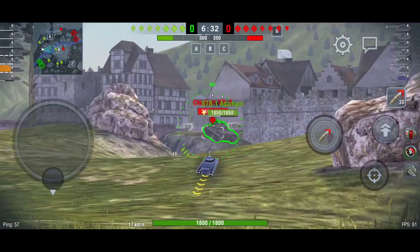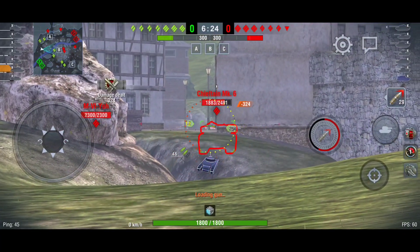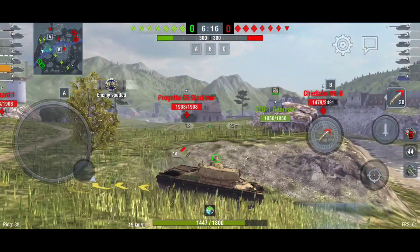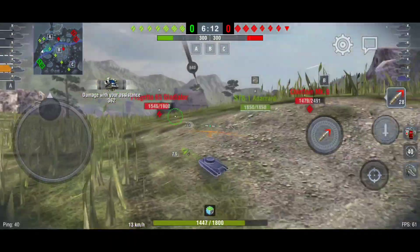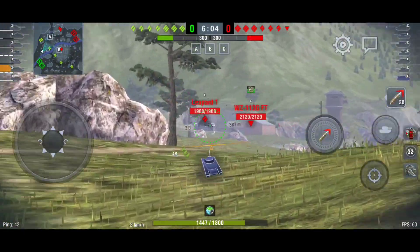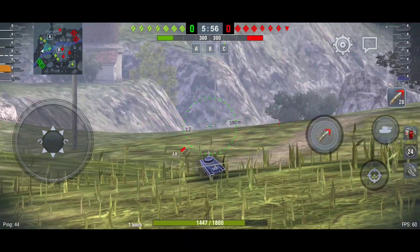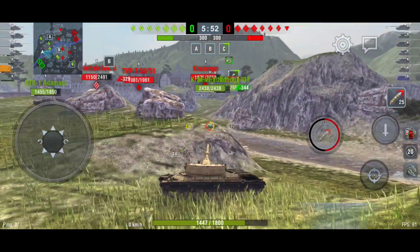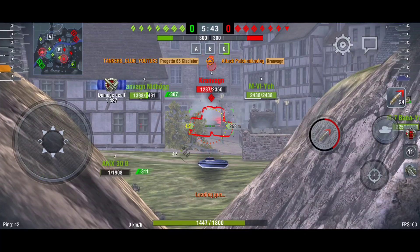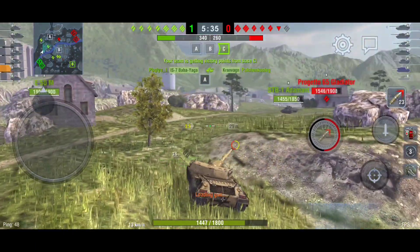Here we go - we got the Chieftain MK6 right there, he's going to poke. I hit his cupola twice, so let's fall back now. The VZ is going to go out there somewhere. Grand Wagon - he can't see me, so I'll try to hit him. Nice, I'm pretty safe here in this position. I can't farm my damage, thank you for blocking my shot, but he's destroyed anyway.